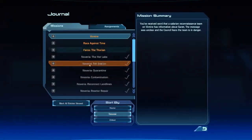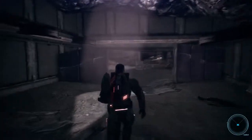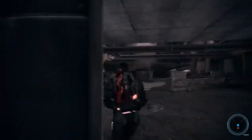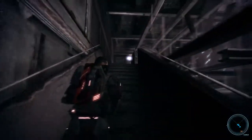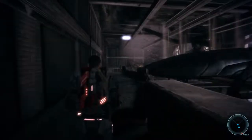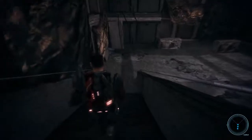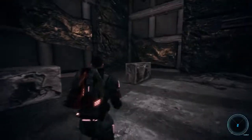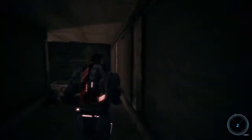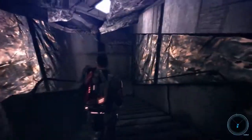Let's look at our journal. Feros — the Thorian. So we have to exit Exogeny. I guess we have to go this way. I'm guessing we have to go back to where the force field is. I'm not really sure what other way we can get back, so I'm just gonna try that. Hopefully that works. We hurry back here and down the stairs and go up here.